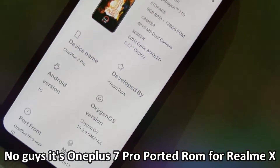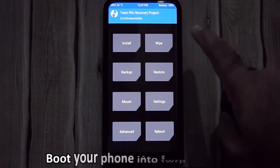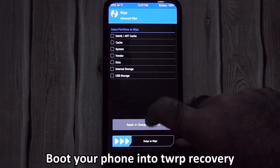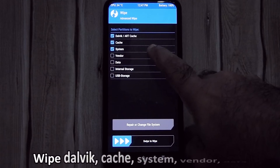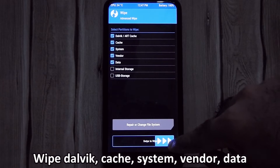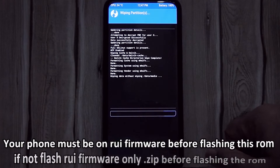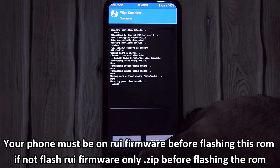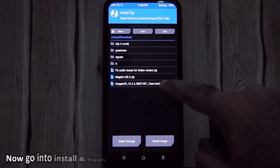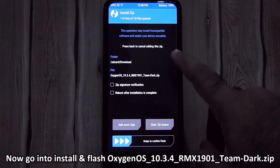To flash that ROM, just boot your device into TWRP recovery. Go into Wipe and wipe Dalvik cache, system, vendor, and data. Then go into Install and flash the OxygenOS 10.3.4 ROM zip file.